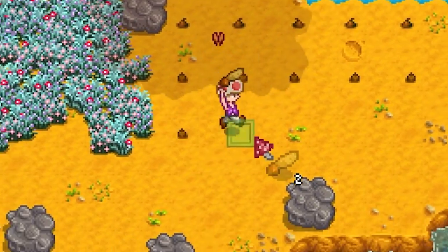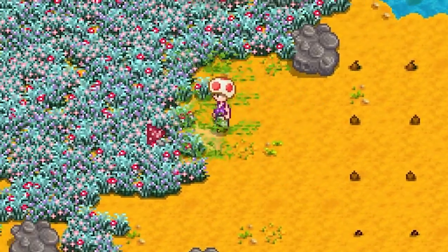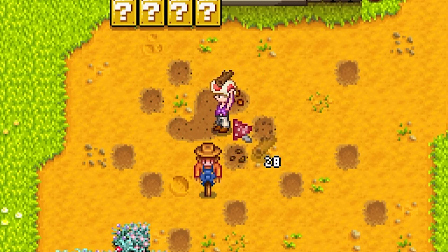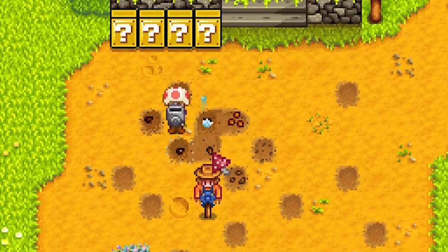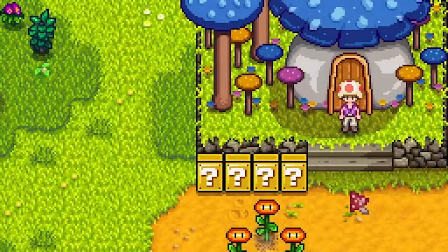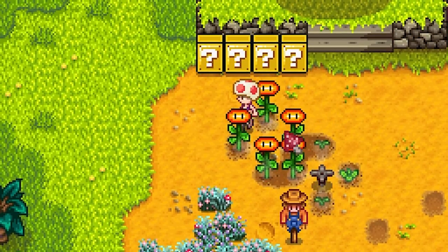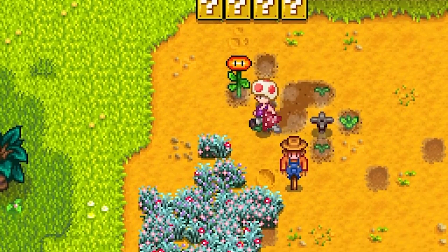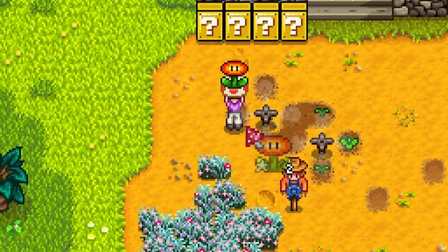Now that it's summer, I am getting some more trees down, gathering forage for the community center, and planting just a few things. Eventually I am planning on wooing the princess, and the best way to do that is with fire flowers. Everybody loves a fire flower, right? Okay, so they're just sunflowers, but these will be great gifts as it's her favorite.